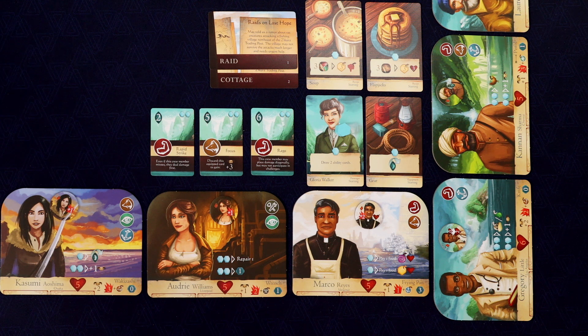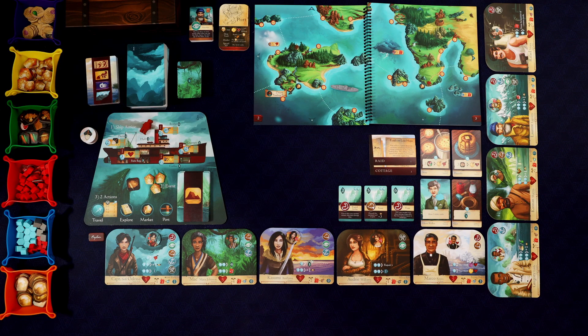We got Focus and we got Rapid Strike to go with our Rage. Rapid Strike is great — even if this crew member misses, they deal damage first. That's really cool. And with Focus, you can discard it once it's equipped in order to gain three accuracy on a shot. That could be super useful in combat. And then we also have Rage, which is very interesting — this crew member can place damage diagonally, which is really neat.